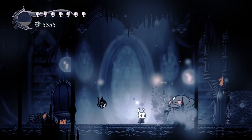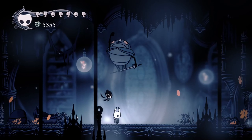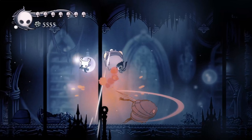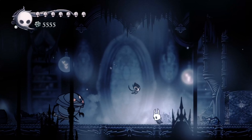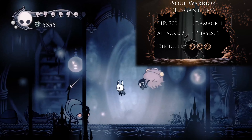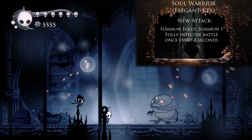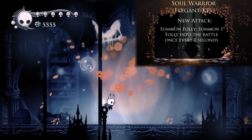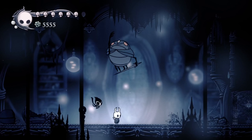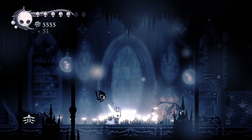Inside we find a boss we've already fought before — and not a dream rematch either. This is more of a simple iteration: no changes in frame data or anything like that, but his stats are changed slightly. I'll be using an abbreviated bio whenever we come across a new version of a previous boss that isn't a dream rematch. This Soul Warrior has more HP and another attack — the ability to summon follies. Funnily enough, that basically makes him a far easier version of the Lost Kin, so nothing really to worry about.